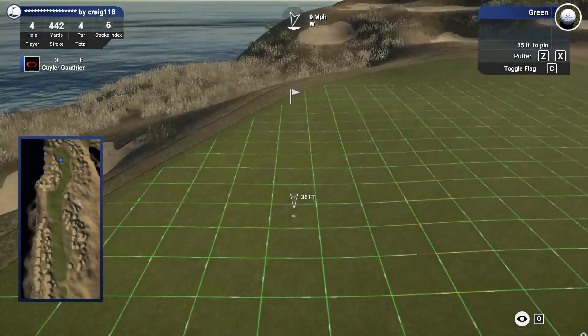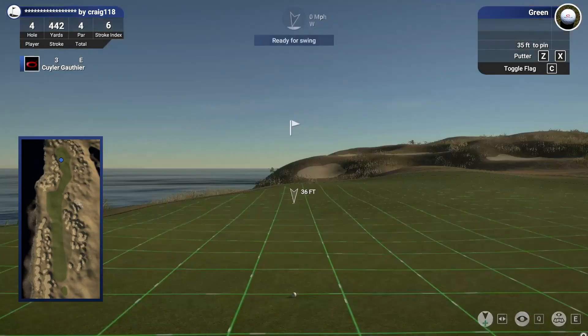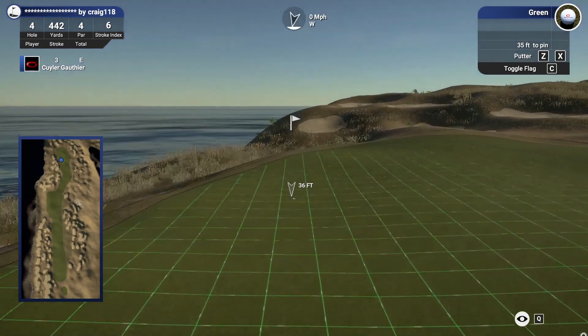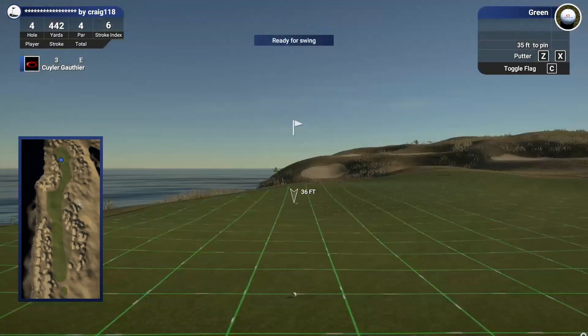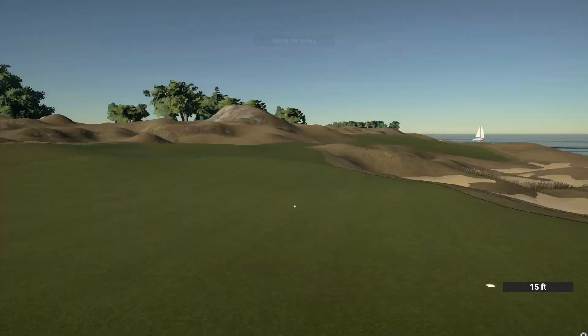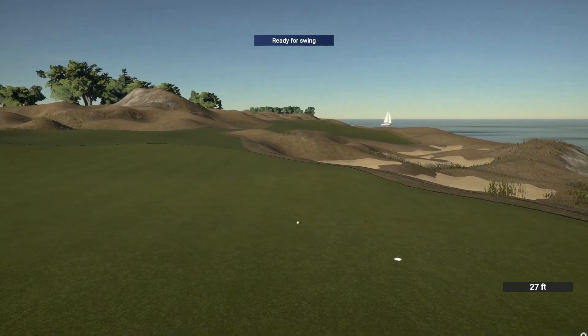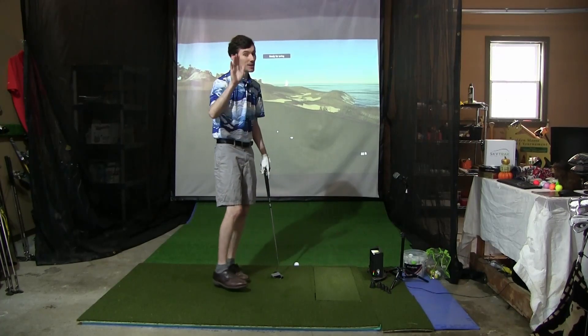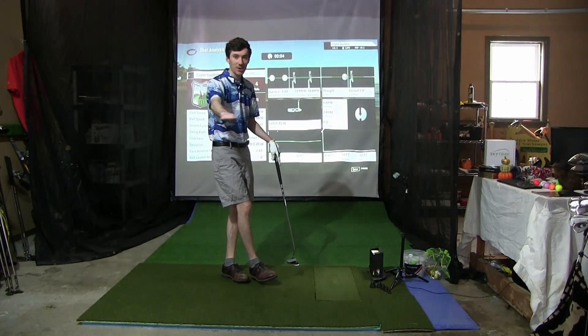35 footer, pretty flat in here, a little bit downhill and uphill, little left to right and right to left. I think it's a little more left to right so we'll start it just outside the left edge. I like the speed of this putt better. Just a little short, but again that's okay. Steady golf so far.